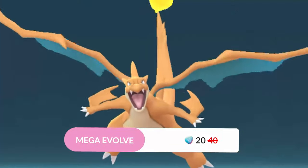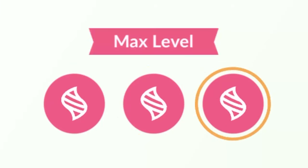High level: reaching high level only requires seven mega evolutions. Once you reach this level, you get another reduced mega energy cost of just 20 mega energy, and the mega evolution rest period drops to only five days.